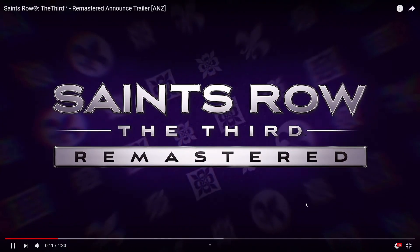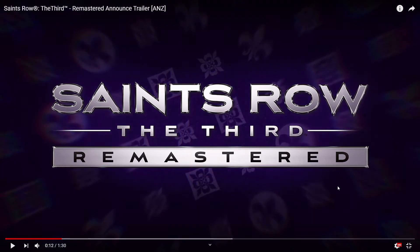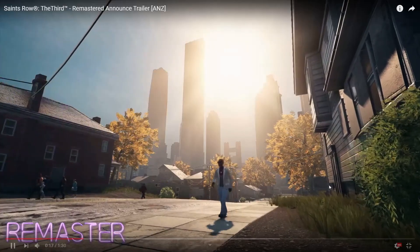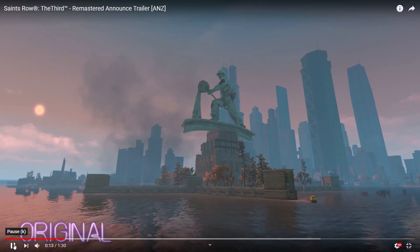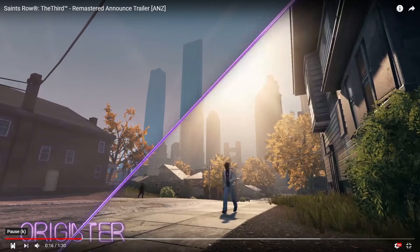So it's Deep Silver Volition. That kind of looked blurry — it's already at max quality, so it's probably just YouTube's processing. The textures look more vibrant, and I believe they're using PBR textures — physically based rendering — so reflections look much nicer, light reflects off surfaces better, and metals look nicer too.